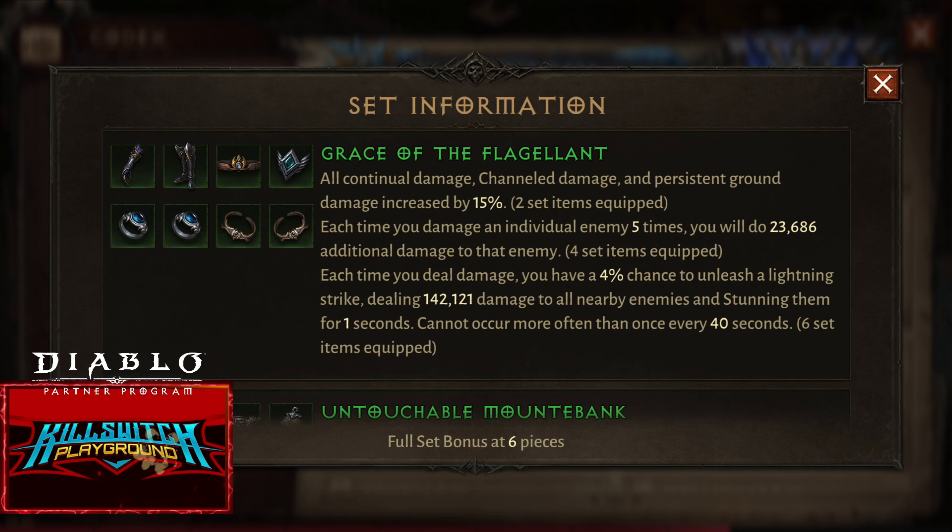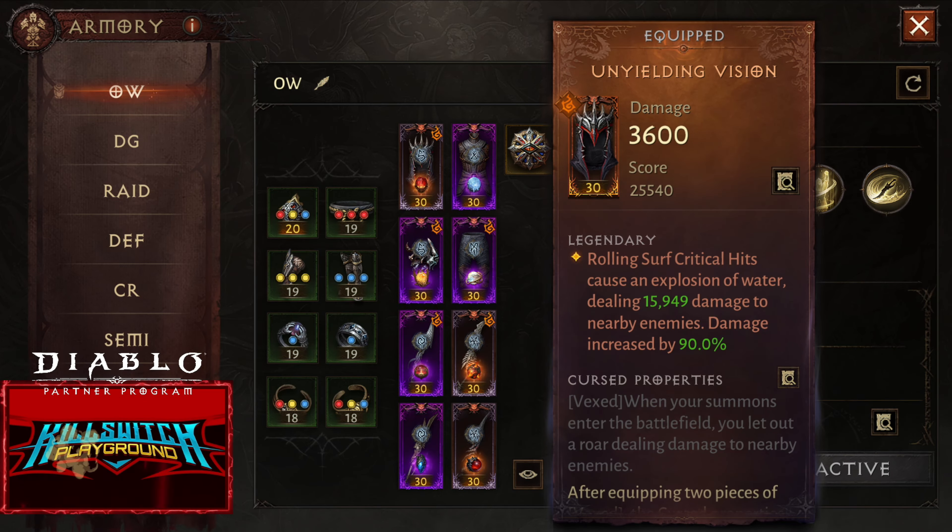For the active skills: Treasure Find, Greed, Gold Find, Boundless Strides, and Delaying the Inevitable.